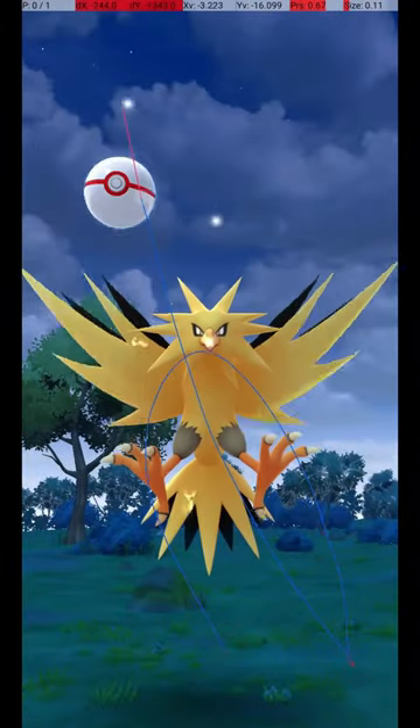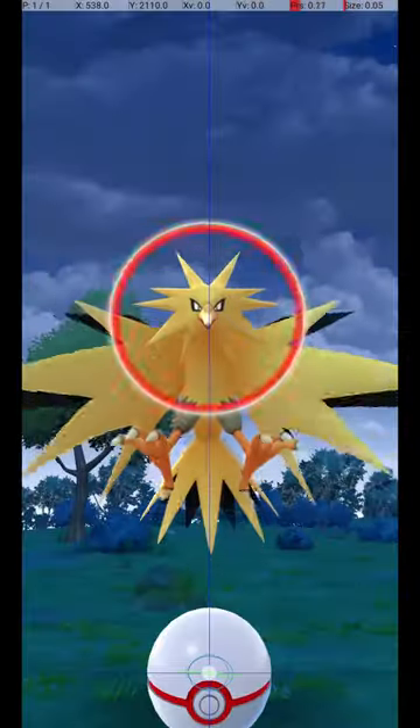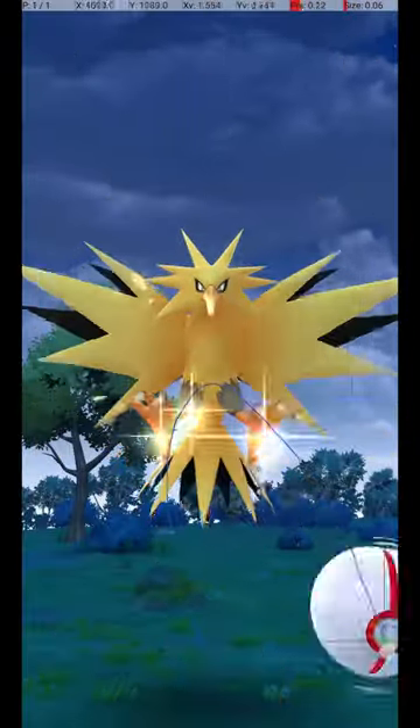Here it is in slow motion. Zapdos is caught in raids, and it attacks and dodges frequently. To avoid wasting Pokéballs, use the Circle Lock technique.